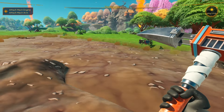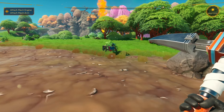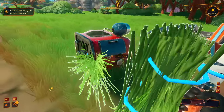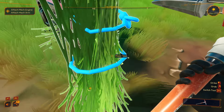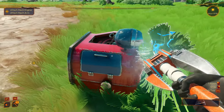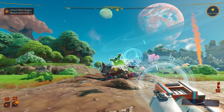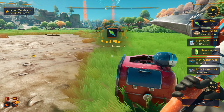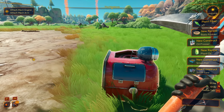Time to attach the mech engine and the mech arm. We accidentally harvest some plant fiber — that unlocks a bunch of recipes: basic fodder, oil presser, plant oil, small plot, small tent. Let's get these parts into the mech's inventory by launching them over.